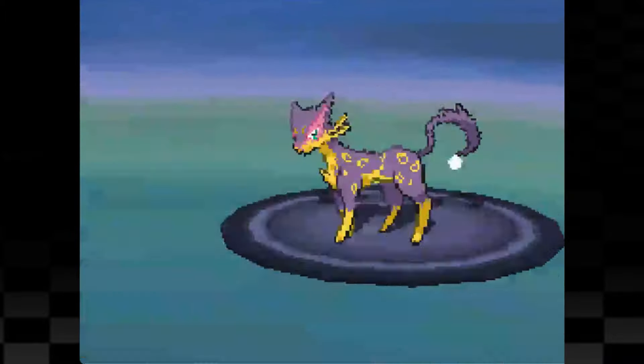Before we can challenge the final gym we have one more rival fight with Bianca. While I'm setting up with Coil, Stoutland is also setting up with Work Up. I appreciate that it never attacks and we finally drop the hammer on this dog and take it out. From this point on her team becomes an entire joke. Simisear - Grand Slam. Samurott - cut down. Musharna - cut down.